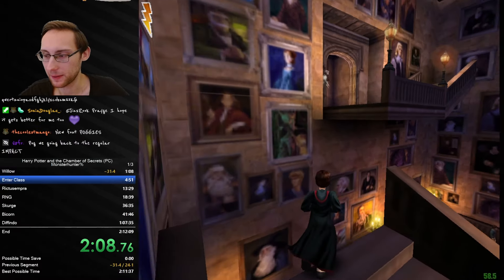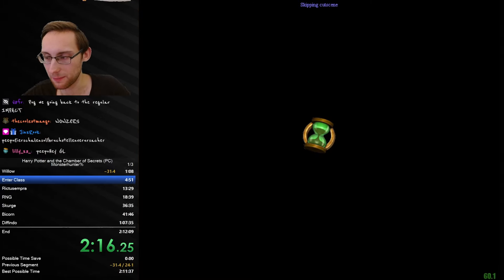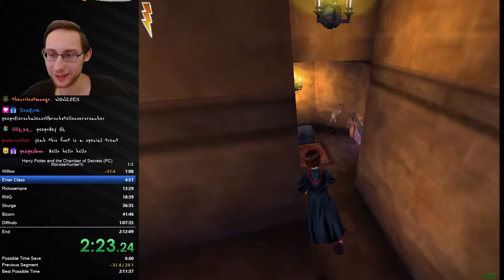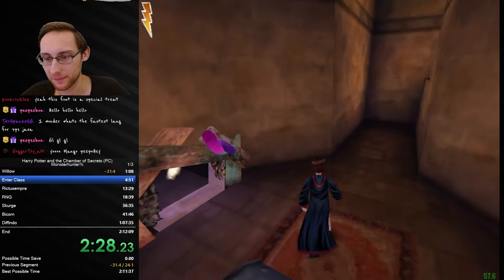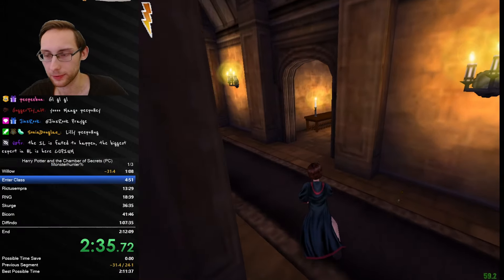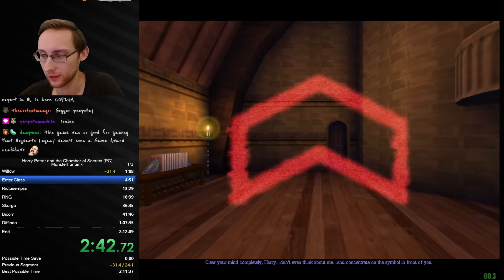We go back to Impact - the best font. So we have this gnome which always respawns, but we have to get it once - I think that's the most fair way to do it. Otherwise every time we start the grand staircase map it would be absolutely stupid.